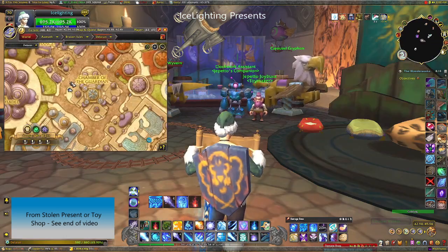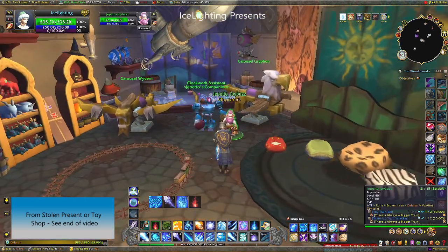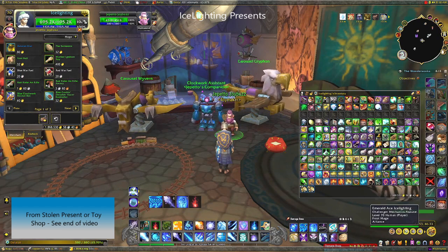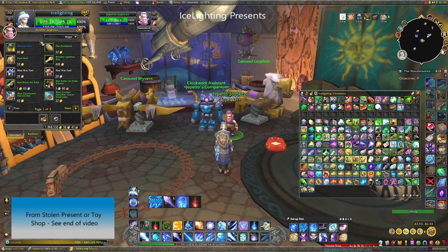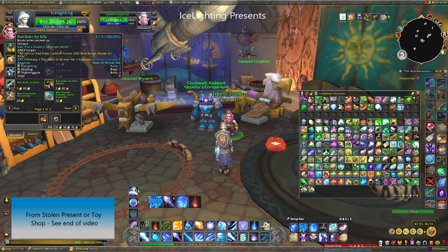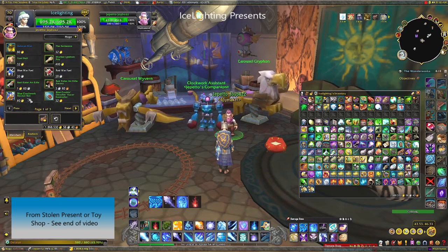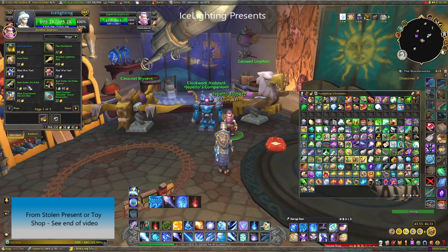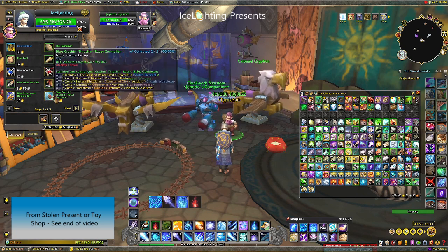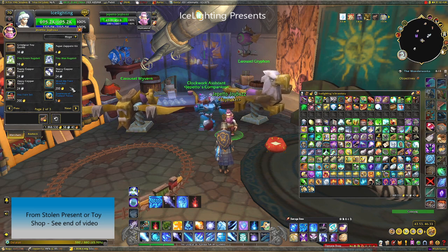If you're missing any of the toys mentioned, make your way to Legion Dalaran where you'll find a toy shop. You can pick up both the footballs, the clockwork robot, the air rifle needed for another achievement, the blue crashing and thrashing controller, both ragdolls, your toy train, and the train wrecker if you don't have those and want the achievements.